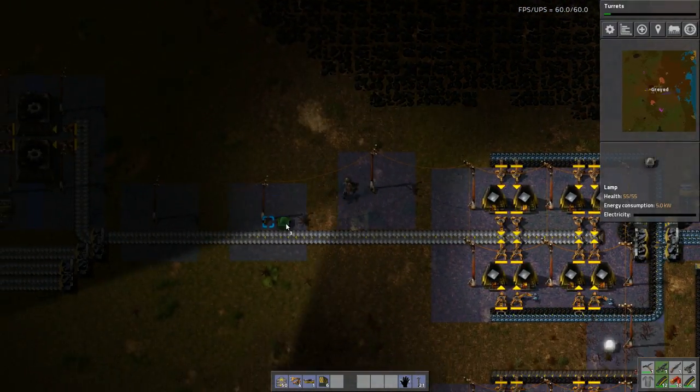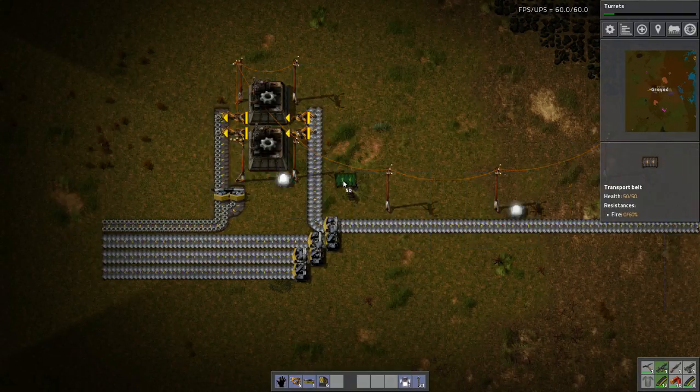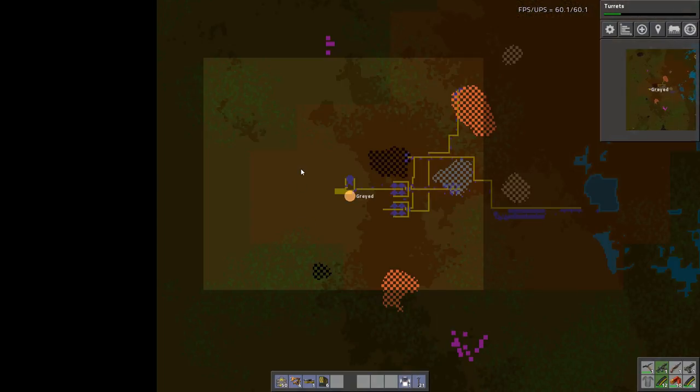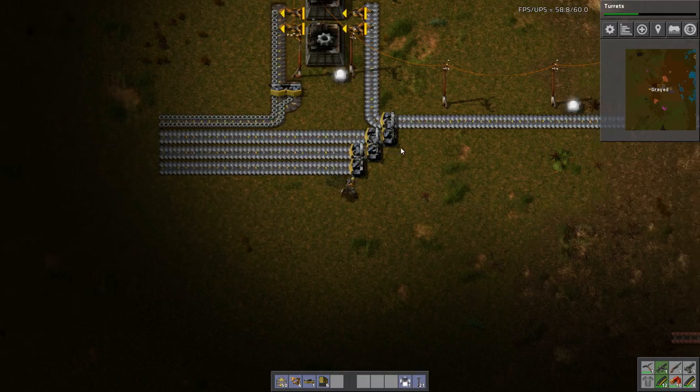This is getting a bit dark in here, so let's put some lights down. So I have a decision to make: do I want to build my production to the north or to the south? It looks like I want to build my production to the north, because I've got these resources on the south that I'm going to be pulling up, where it looks like the north is relatively free.